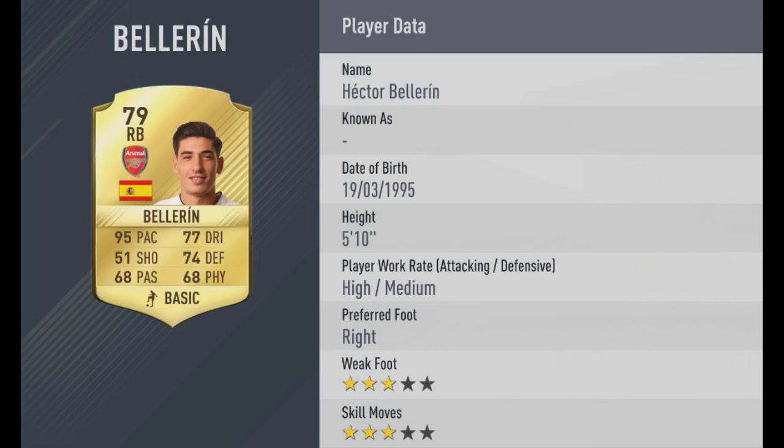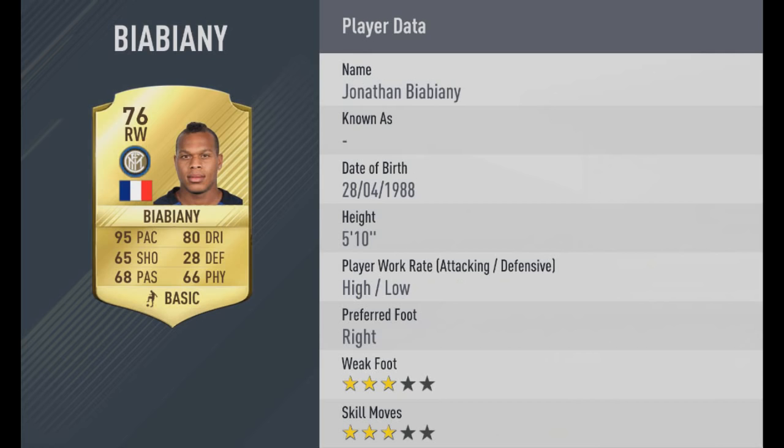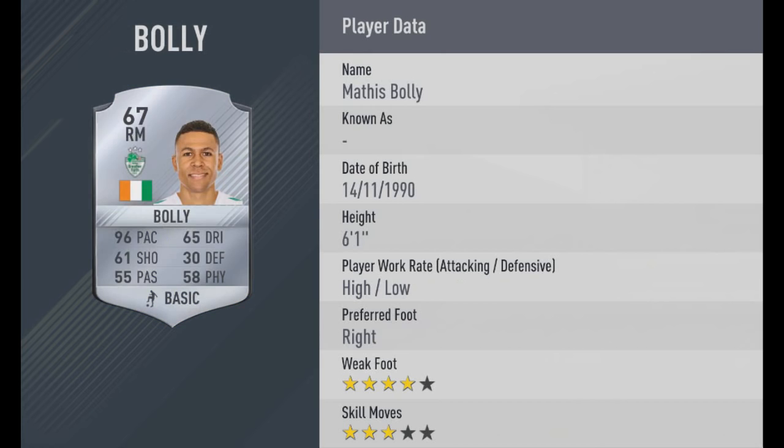Then we move over back to the Premier League with Hector Bellerin, 95 pace — getting a huge upgrade on his pace and he definitely deserves that; he is lightning quick in real life. Then we've got Bia Bjarne, a well-known pace demon on FIFA and he's kept that — I think he had 96 pace actually, so he's dropped down slightly, but still 95 pace is unbelievably quick. Then we've got Bolli, who's had 96 pace before — Ivory Coast right mid.